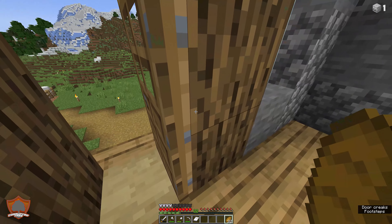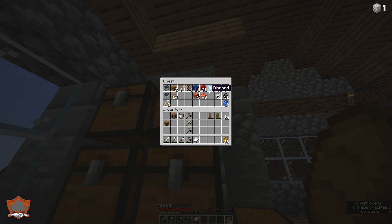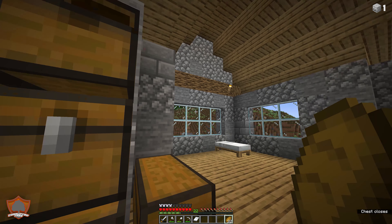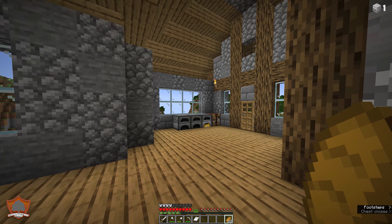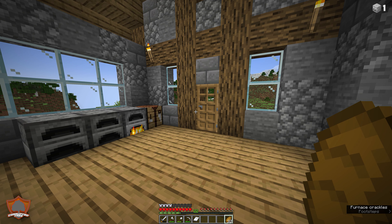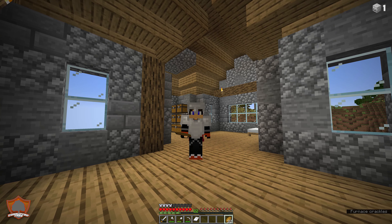A couple of things to address before we begin today's episode: the diamond situation. We now have 40 diamonds, and with 40 diamonds we have enough to create all of our key tools and armor to help us in the long game. Today's plan is to make a lot of our diamond armor, diamond tools, and begin talking about the basics of enchanting. But first, there's something to address up in the top corner.